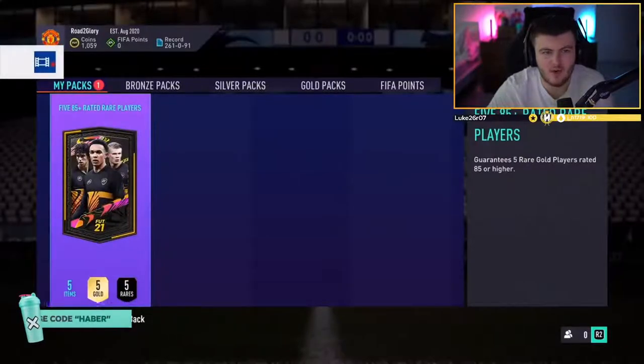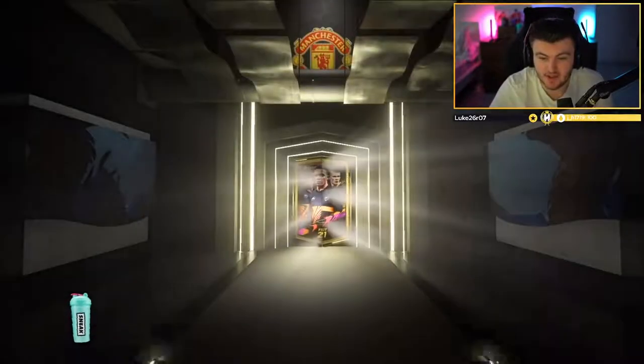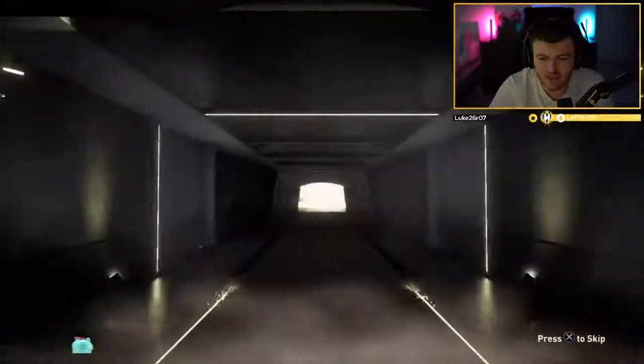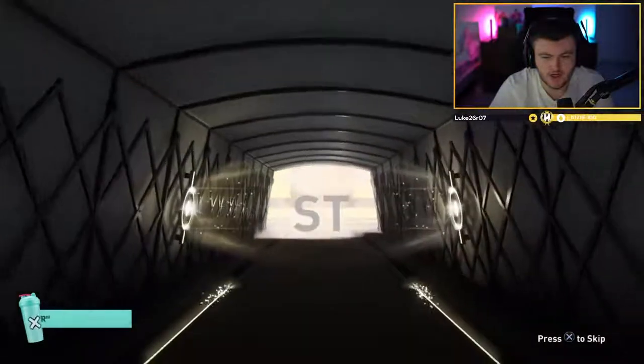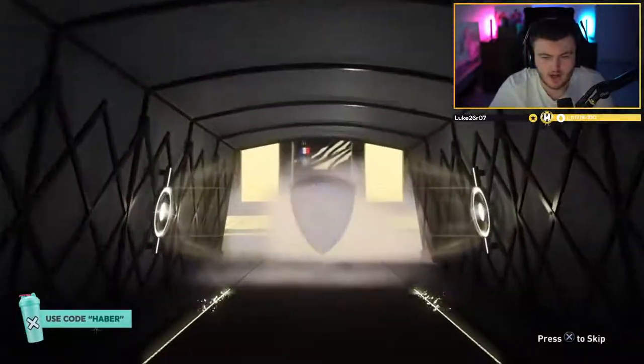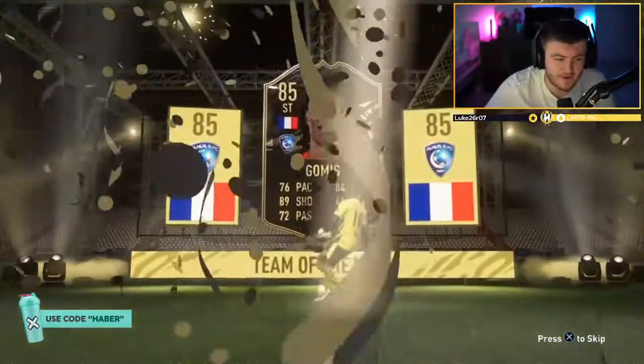We've got Yusuf's pack now - the road to glory. Can Yusuf get something good? We need a Man of the Match. That is another Inform - French striker, Gomis. Probably worth about 35-40k as an 85-rated Inform, maybe a little bit more.